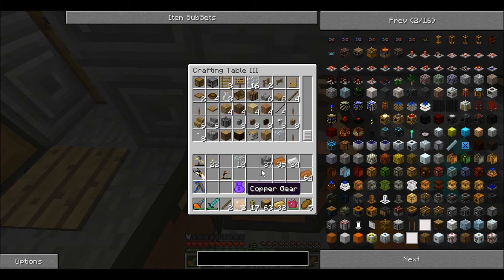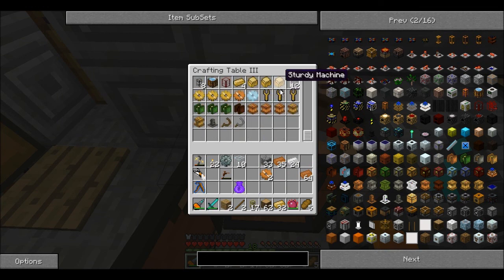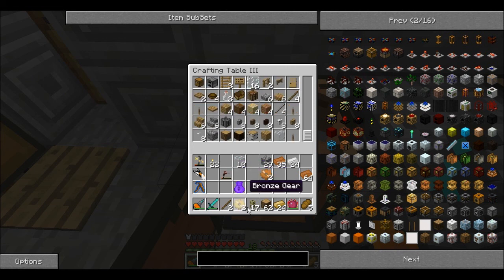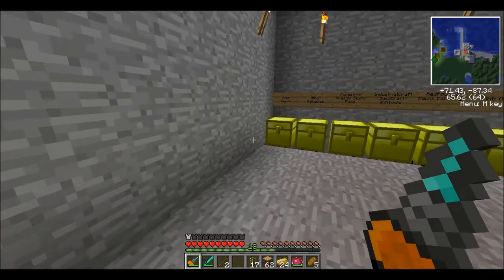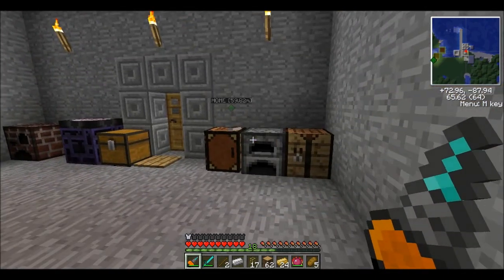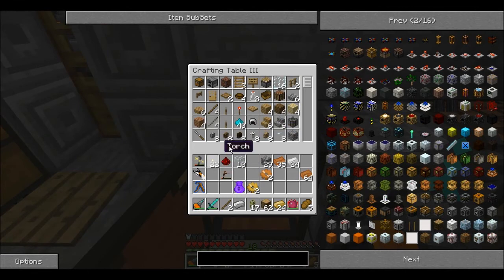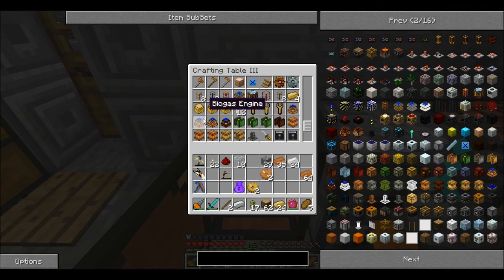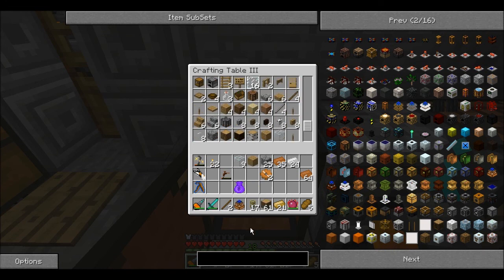Oh wait, no crap — these are copper gears. Redstone, bronze, bronze. There we go, awesome. And now we're going to need another piece of iron — our last piece of iron — and another piece of redstone. And we're going to get ourselves, hopefully, scroll down here, a biogas engine. Woohoo!